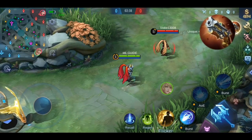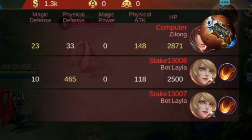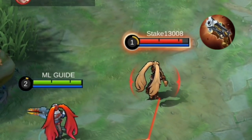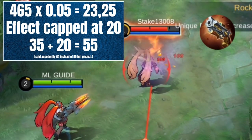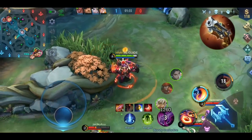I'm using our favorite tank Leila for the demonstration. The enemy has 465 physical defense, and without physical penetration I deal 45 physical damage. If I buy Malefic Roar, I now have a total of 60% physical penetration, so the damage increases to 108 — that's a huge difference.